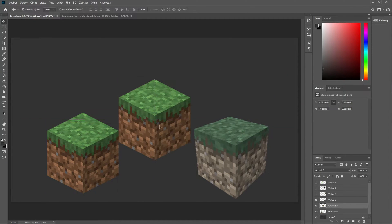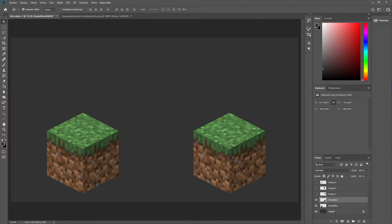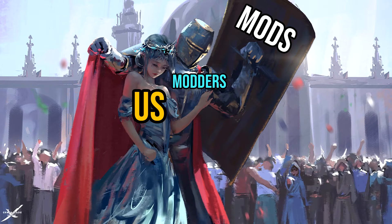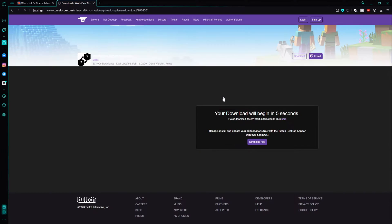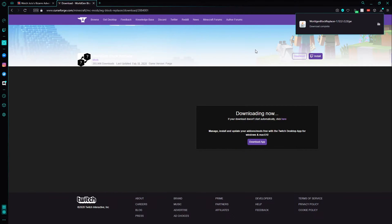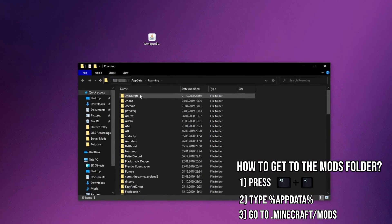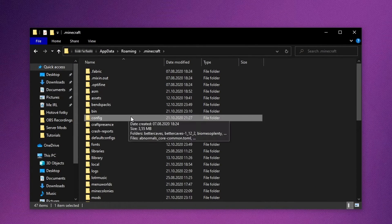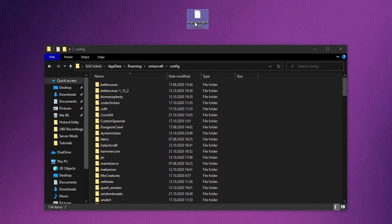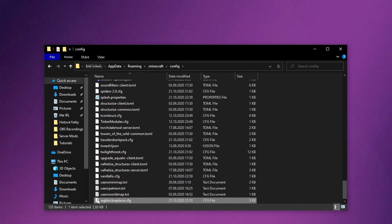We can fix this by one simple thing: replacing all modded grass with Vanilla one. Luckily, Minecraft's modding community got us covered. All we need to do is download World Gen Block Replacer — link in the description. When you have downloaded this mod, put it in your mods folder like any other mod. Then you need to go to the config folder and paste in my config file, which I edited so it replaces all BOP grass with Vanilla one — link also in the description.